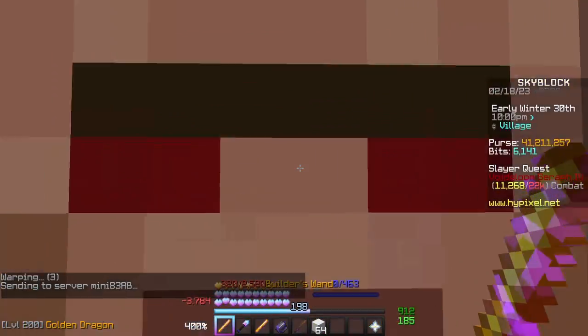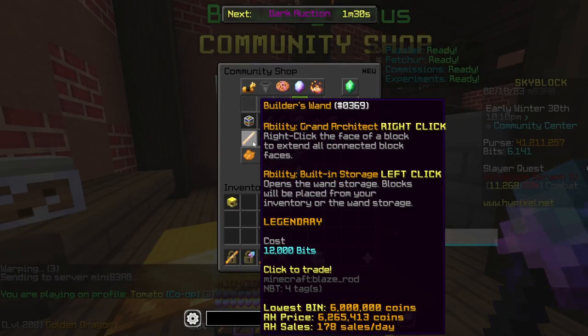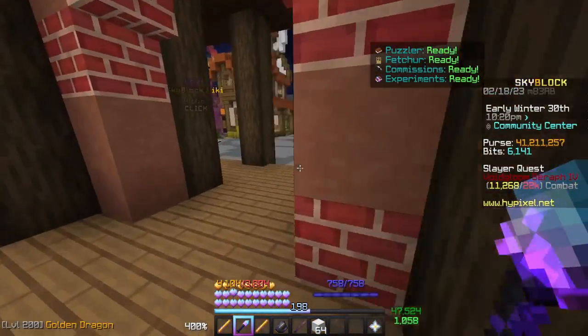First things first in terms of how you get these items — if you come straight ahead into the Bit Shop with Elizabeth, you'll be able to grab the Builders Wand for 12,000 bits and the Block Zapper for 5,000 bits. From NEU, these sell for about 6 million and about 3 million respectively.